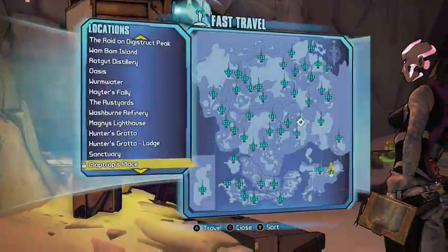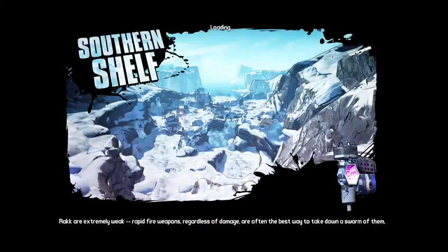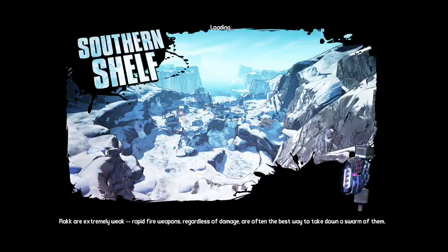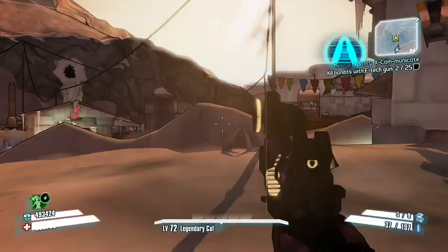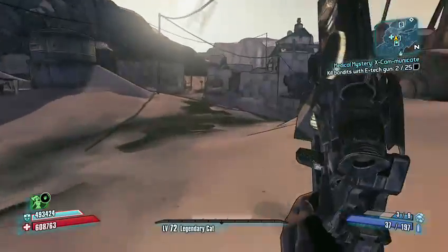First thing you got to do is head over to the Southern Shelf. You actually get this from an enemy called Boom Boom, which turns out to be two brothers. It's the only legendary in the game where you have two chances to get it every time you farm, because both brothers can drop the grenade mod.